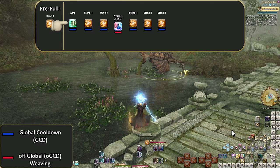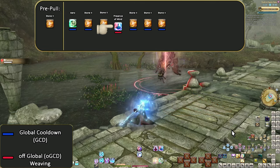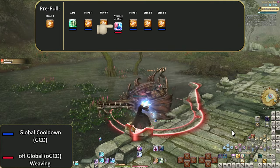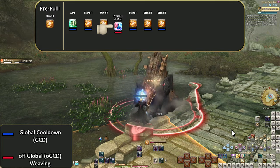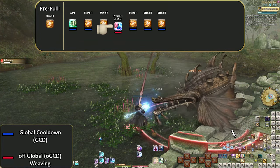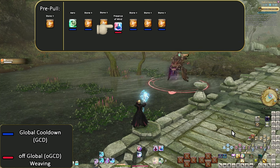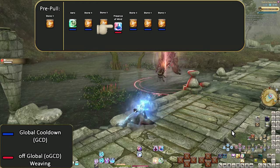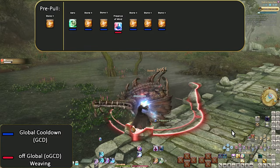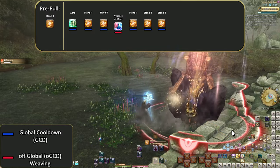We then throw on Aero so the DOT begins to tick. After two Stones, we'll use Presence of Mind. We wait a little bit because of party buffs everyone else will be giving out — debuffs to enemies or buffs to you — letting us fit in as many Stone casts within party buff timers. Just remember, Presence of Mind does have other potential uses. In later levels you may even want to use it for healing situations. That's it — healers are extremely basic when it comes to rotations, especially White Mage. Basic but strong healing, basic but strong DPS.